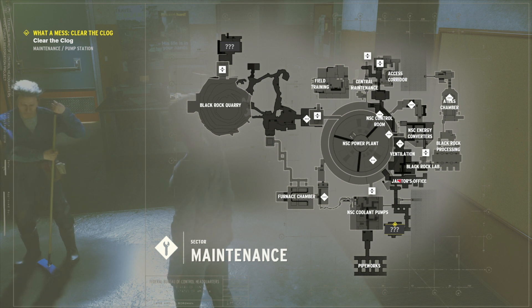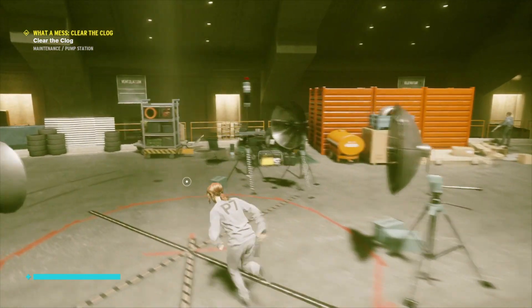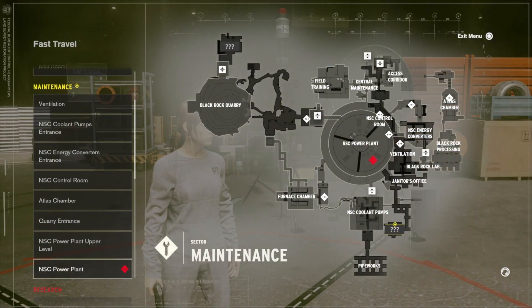Hopefully the video is going to help you out — if it does, drop me a like below. Essentially, what you want to do is head over to the control point in the NSC power plant, and from here you'll be able to fast travel.